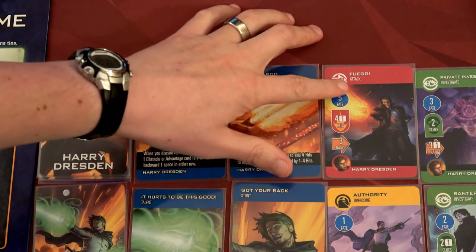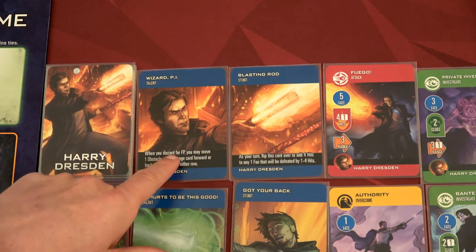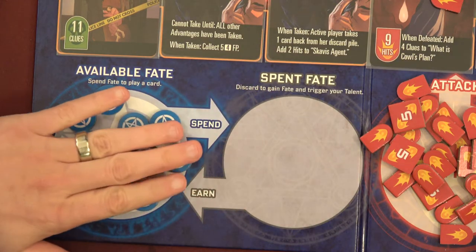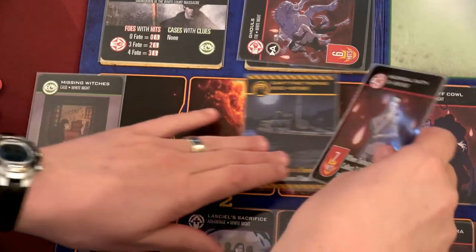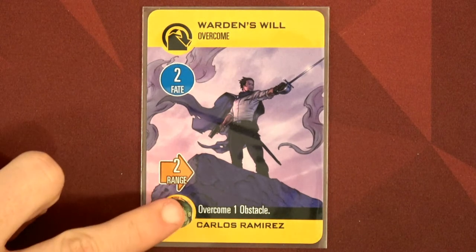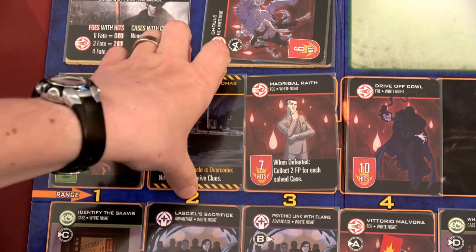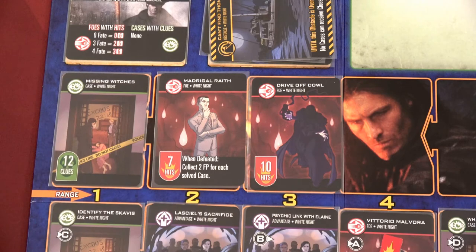Because we did it this way, we're going to discard Fuego — kind of sad — but we gain five fate points back. And when we discard for fate points, we may move one obstacle or advantage card forward or backward one space. So all five fate points come back and we can use the talent again. We're going to swap these two. Nice — range two. We're going to use the Warden's Will — overcome one obstacle within range two, costs us two fate points. We've just eliminated the can't find Thomas obstacle.